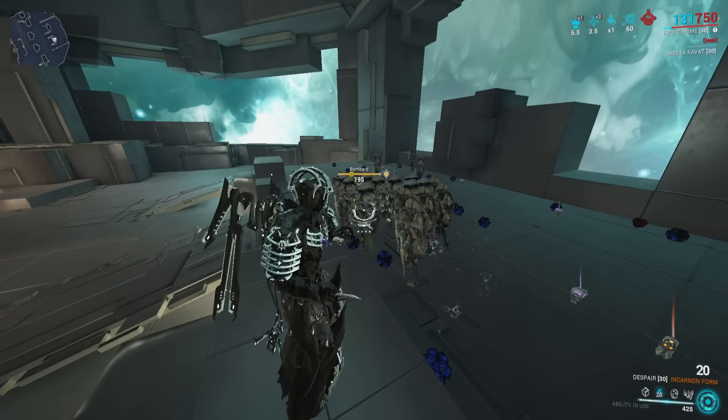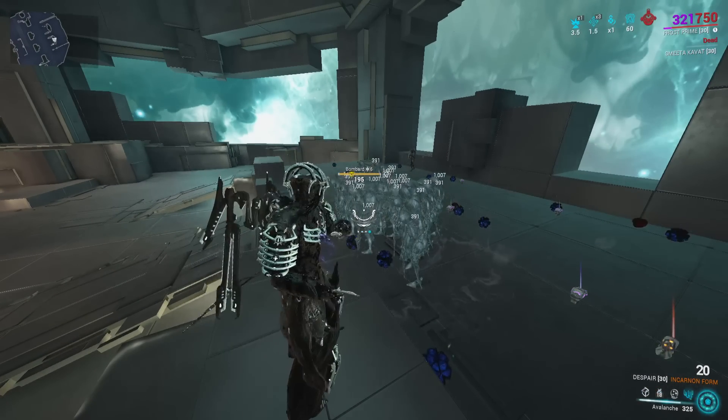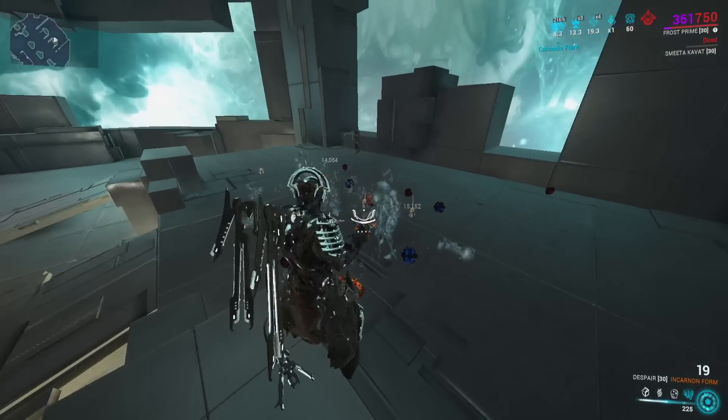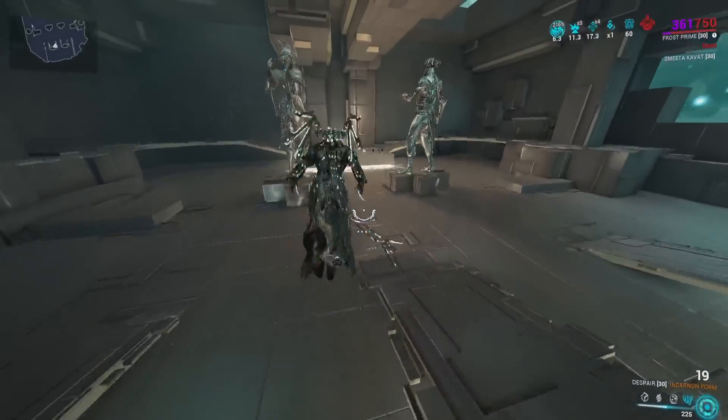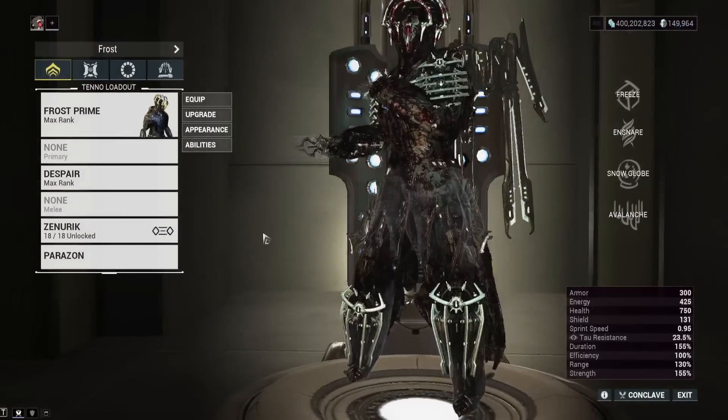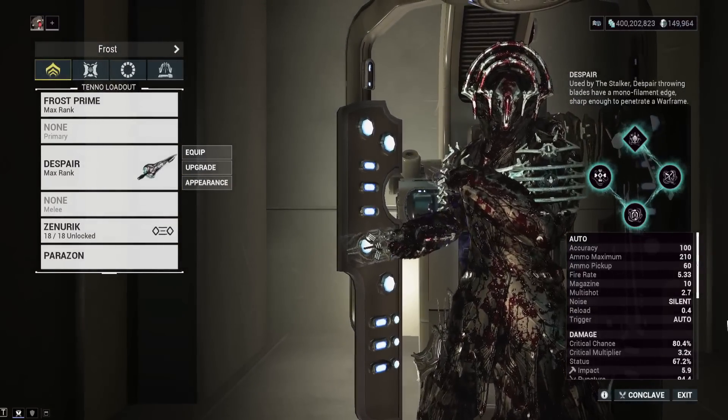Things like Ensnare and armor strip can be very nice with this. It can do good damage. I'll show you some Steel Path gameplay, but let's first go over incarnon choices and what arcanes and upgrades I'd recommend.